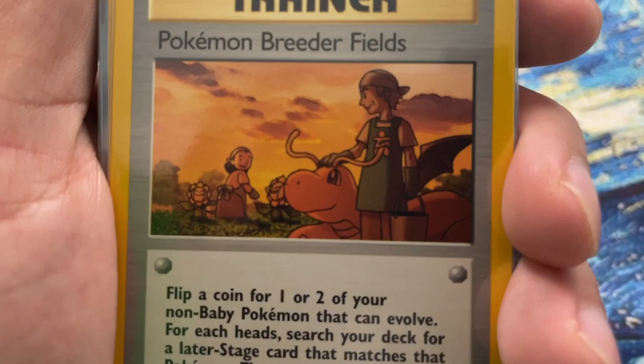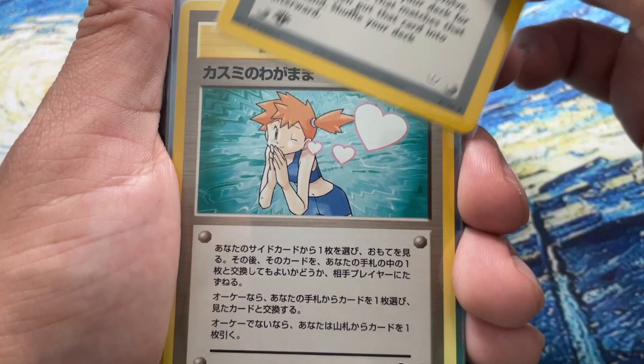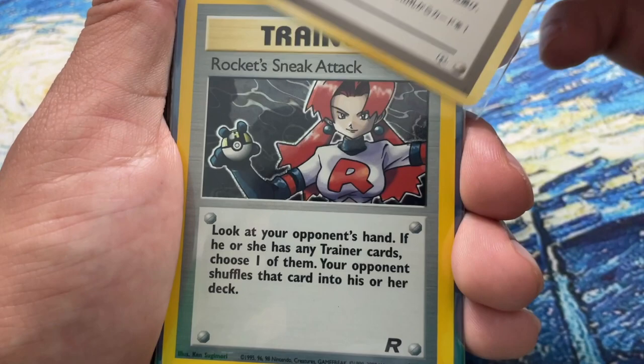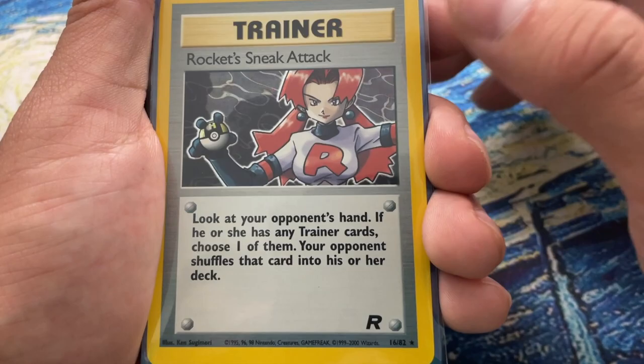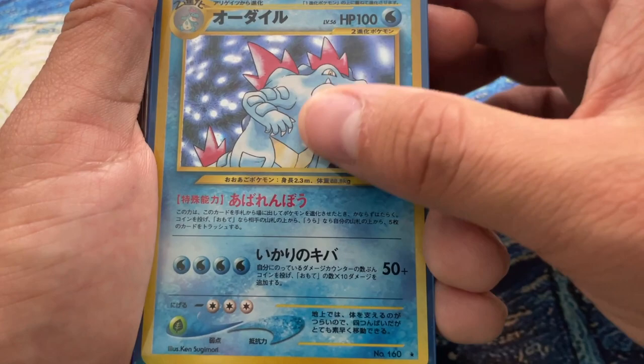This card has been featured on Midnight with Pokemon before because it's just such a gorgeous work of art - Pokemon Breeder Fields. Let's start out with a bang. Then this Misty card - absolutely gorgeous. OG Misty right there, one of the first waifu cards. And then Rocket Sneak Attack - I just love Rocket Sneak Attack. Whenever I find one in good shape I always like to pick it up, and yes it's by Ken Sugimori.